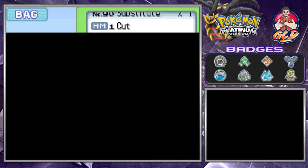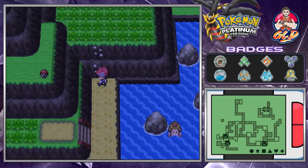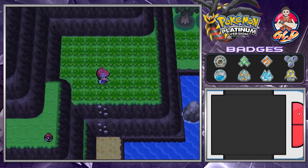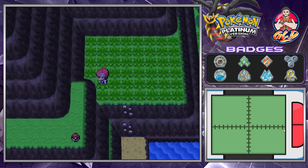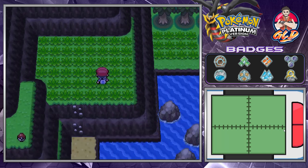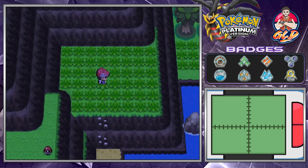Now we're in an area where we need to use Rock Climb. It looks like I could teach Leonardo that, so we don't have to worry about Waterfall for right now. Let's go right ahead and see what we can find. Let's take a look at the Item Finder — we now have more apps. Oh wow, there are three items around here. I take a few steps and we found ourselves a Big Mushroom — that's always nice to have. And there we go, a Tiny Mushroom. So that's two things.